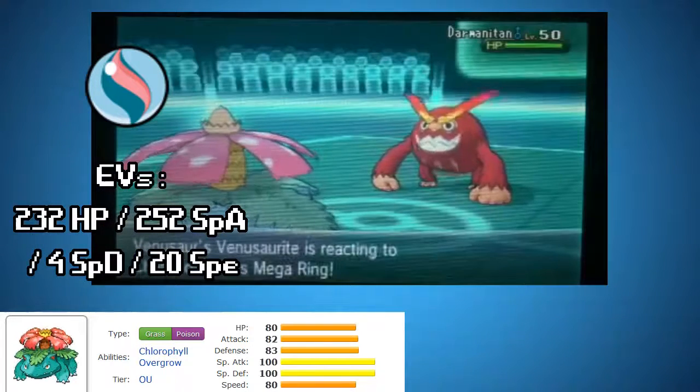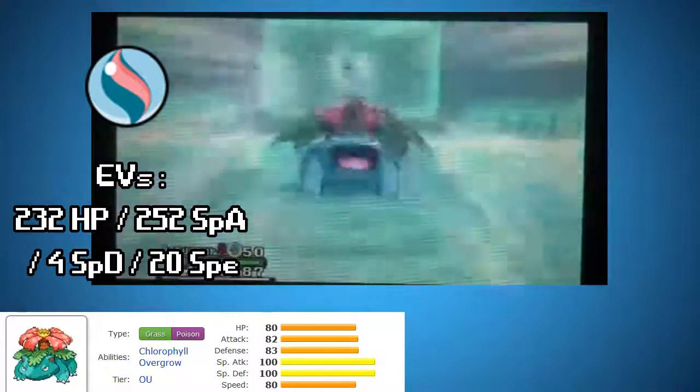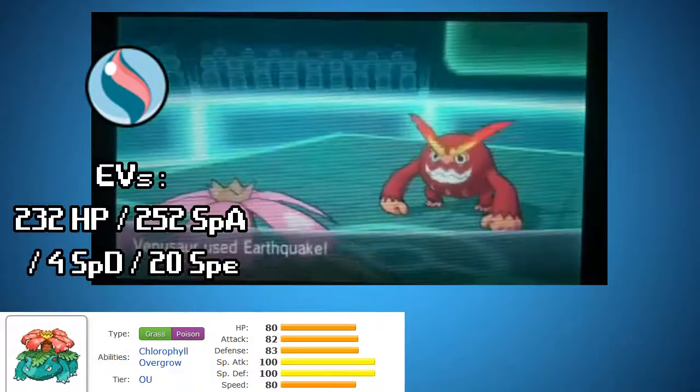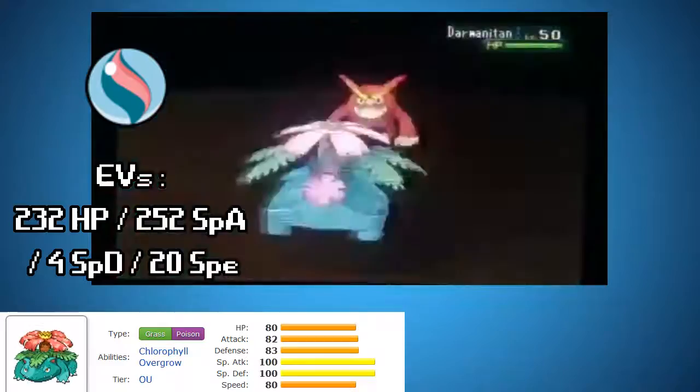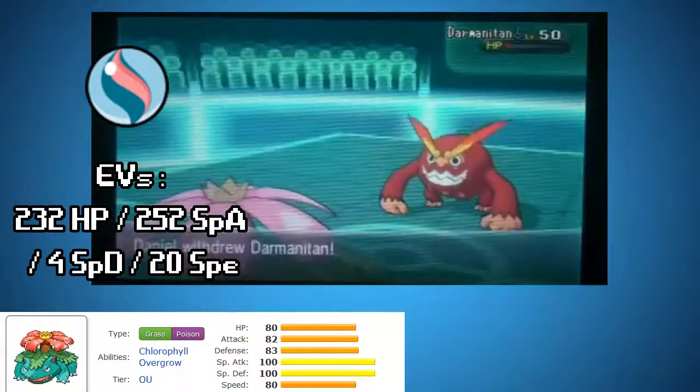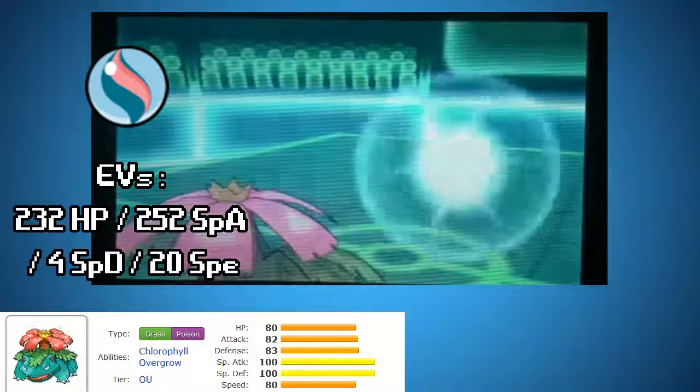Here we're going to see a Venusaur basically just mega evolve and devastate the Darmanitan with an Earthquake. He switched it in because he had his Blastoise out. Boom! Not quite a KO, but that is unboosted, and that Darmanitan's hurting for certain.